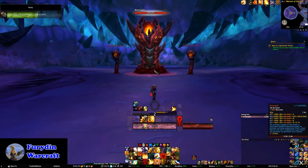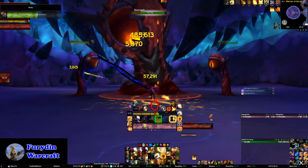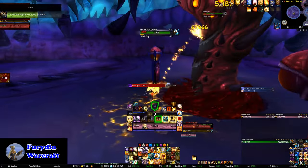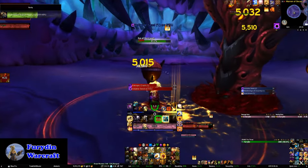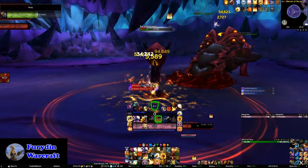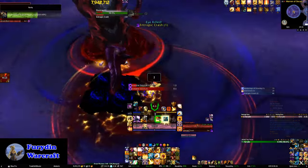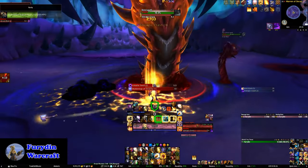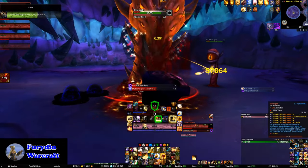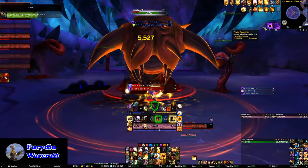Next up is Drest'agath, and this is one of the more involved bosses mechanically. The way this boss works is that the boss will heal any of the damage that you do to him. So in order to kill the boss, what you need to do is to kill one of the tentacles in the room, and then pick up one of the purple balls that the tentacles drop when they die. That ball will give you a buff that will allow you to do unhealable damage. Once the buff drops off, you just repeat that process of killing tentacles and picking up the ball to get the buff until the boss is defeated.